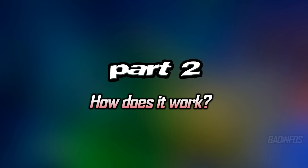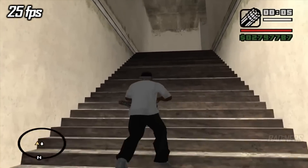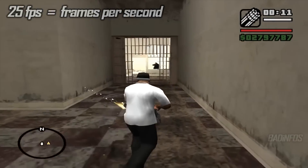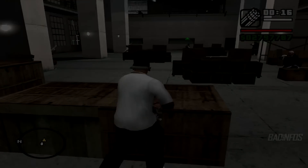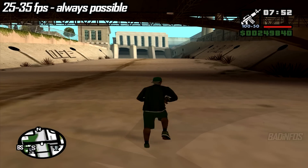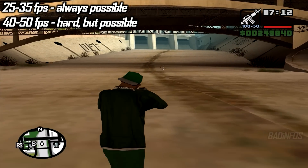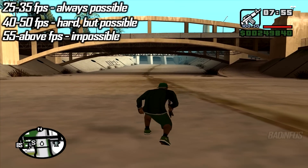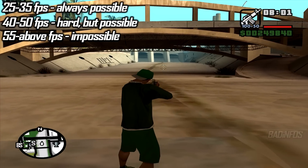Part 2. So how does it actually work? It's pretty tricky at first but it's worth learning. The sliding glitch works best at 25 fps (frames per second). Playing at higher frames will result in more difficulty starting a slide, and at very high frames sliding is simply impossible. With my observations, playing at 25 to 35 fps, sliding is absolutely always possible. From about 40 to 60 fps you really start noticing the difference in difficulty, and about 50% of the time the glitch does not work at all. Above 60 fps I have never been able to activate the glitch.